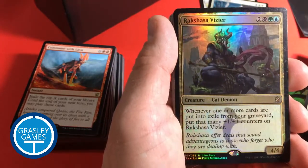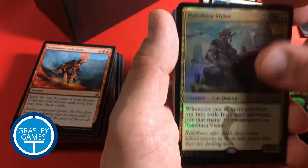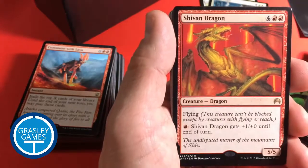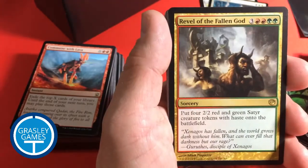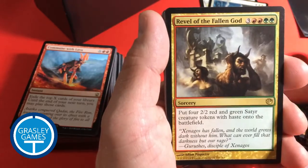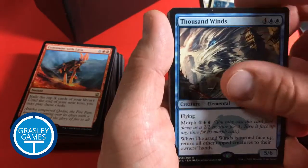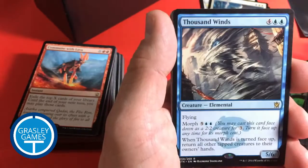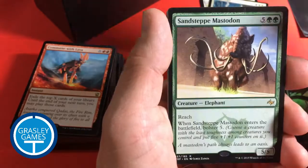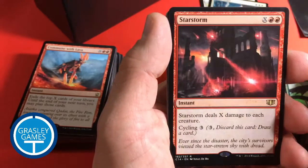Rakshasa Vizier — looks like it says Intro Pack on that one. Terra Stomper. Nightmare. Shivan Dragon. Mahatma Jinn — I said that wrong — Mahatma Jinn. Revel of the Fallen God. Thousand Winds. Another Thousand Winds — thousands of those. Archon of the Triumvirate. Sandstep Mastodon. Star Storm.